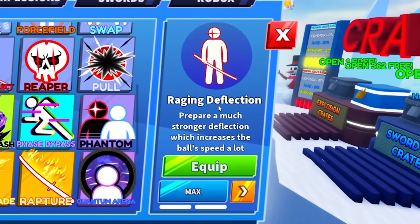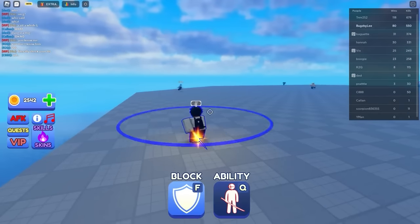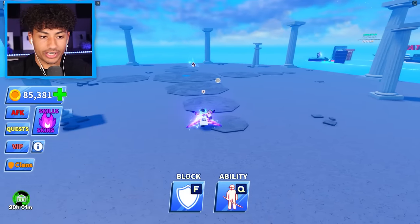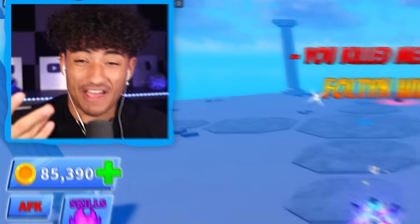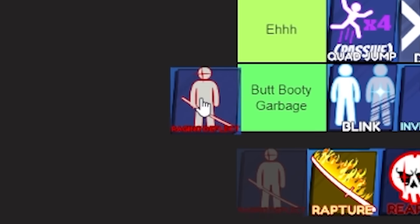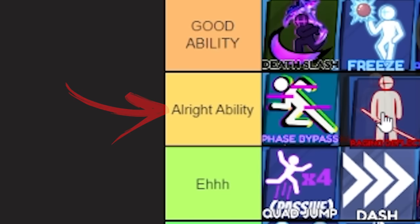Now we got Raging Deflection. This ability basically lets you hit the ball back faster — that's it. The ball's coming towards me, I hit it regular, that's regular. But once I hit it with the ability, boom, it goes back a little bit faster. I'm pretty sure we can all agree this goes in the All Right category.